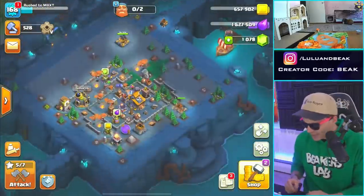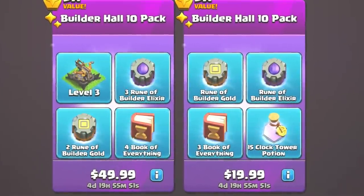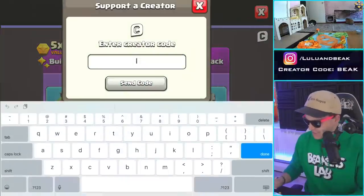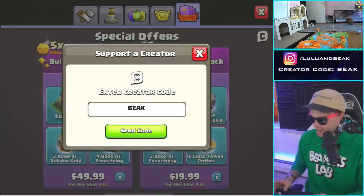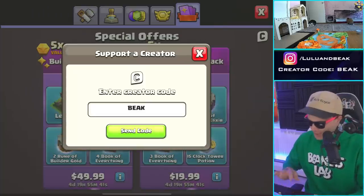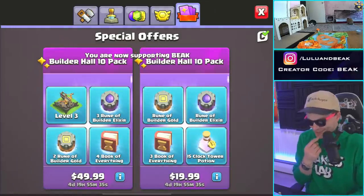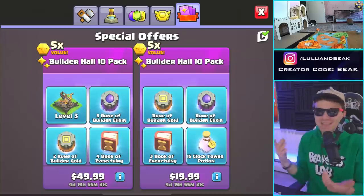In here we have books of everything, that could be pretty nice. We can get this anytime within the next four days and 20 hours. First though, let's get creator code B-E-A-K — if you guys can get anything in the shop, you should use somebody's creator code, it helps a lot. Our code is Beak. We got runes and the elixir runes are definitely what we need.